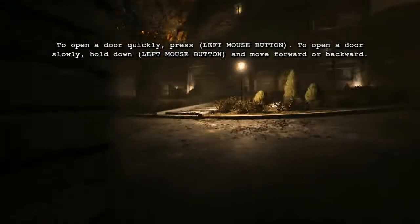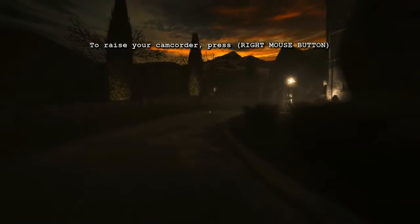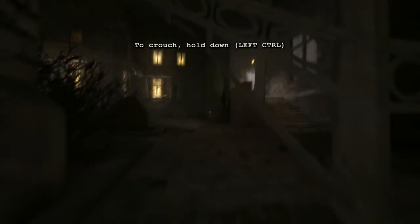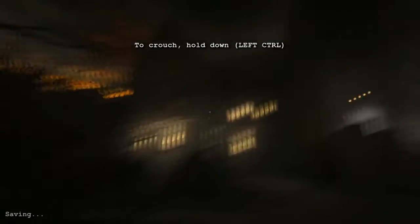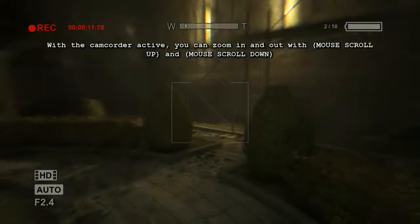Game controls are just basic. Open your door using your left click of the mouse. If you want to open it slowly, simply hold Control and drag it. To crouch you just need Left Control, run is Shift, right click is for the camera, and scrolling down will be zooming in and zooming out your camera.